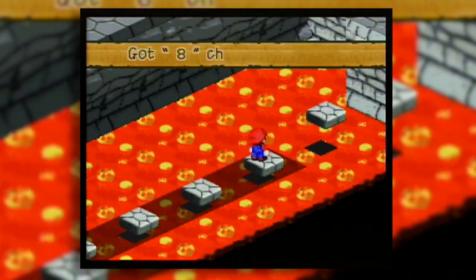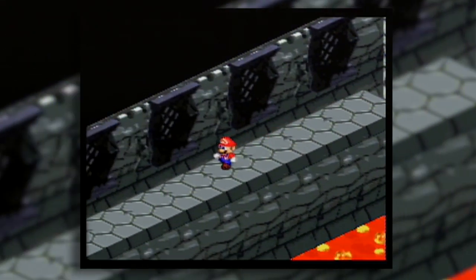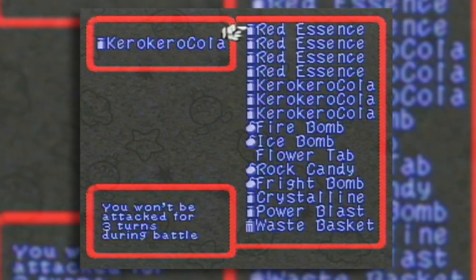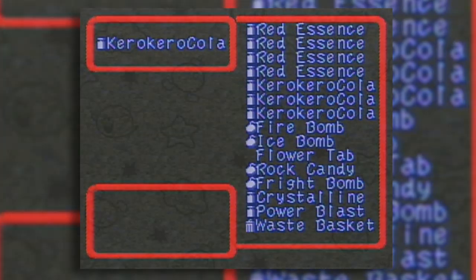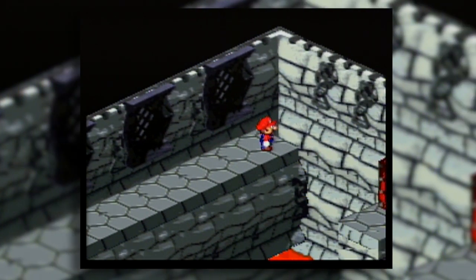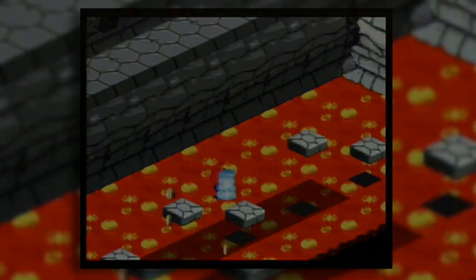If you ride this one to the top, there is an item up here - it's fun to do. I'm out of space, as always. Great, until I manage to clear out my inventory. Oh, that's convenient. We'll be seeing that dialogue box a lot.